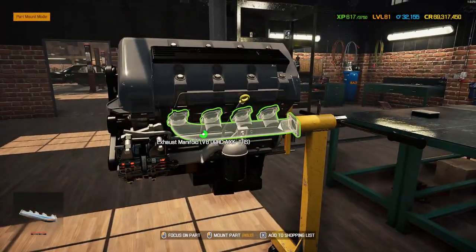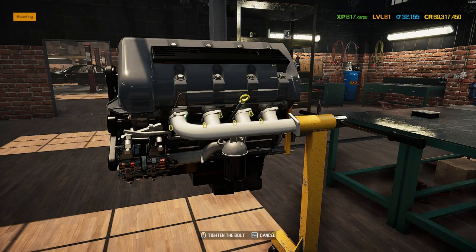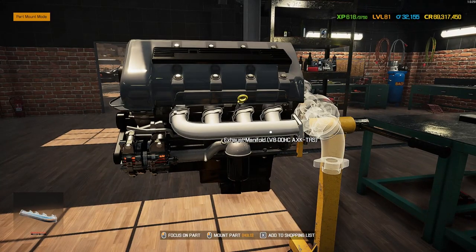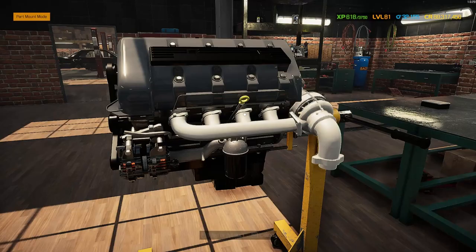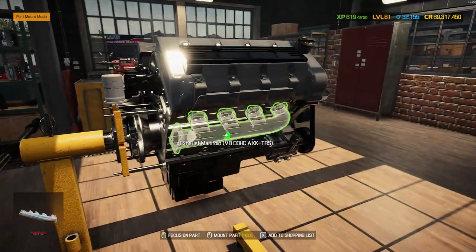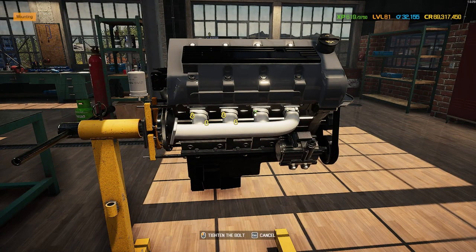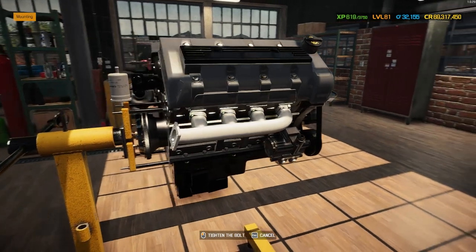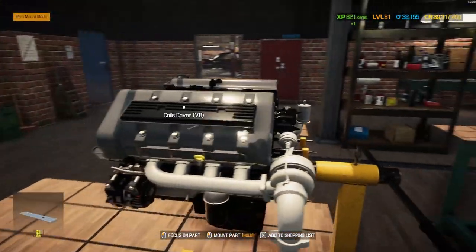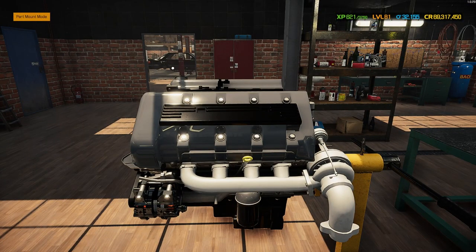The last pieces to go on this beautiful engine: the exhaust manifolds are in a very light matte finish and hopefully match the exhaust pipes at the end. Turbos in the same color. Let's get them on - the last turbo on - and then I'm going to grab some pictures of this beautiful twin turbo V8 before we drop it into that wide-bodied Hammer out there. Looking fantastic.